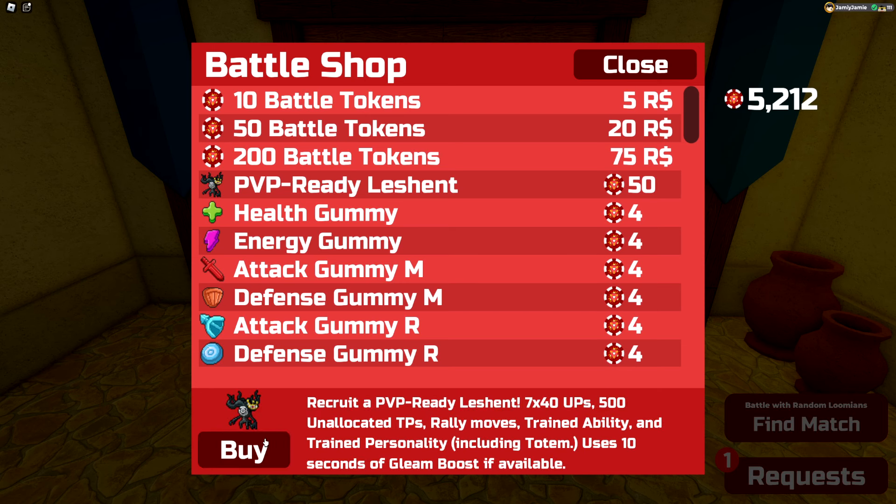You can see in the description that it will come with maxed out UPs, maxed out TPs, has every rally move in the relearner screen, and on top of that you get to choose which ability and personality you want it to have too.